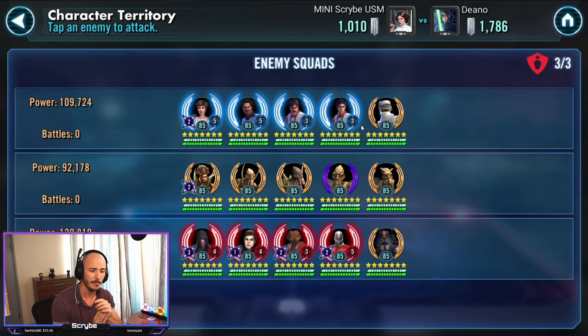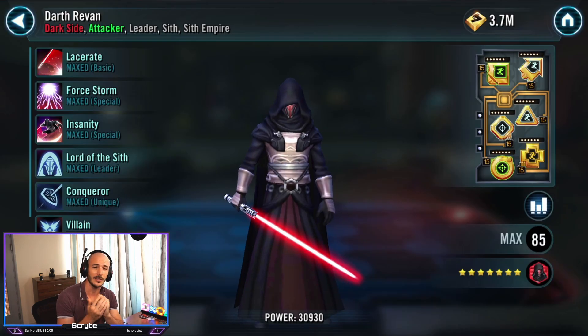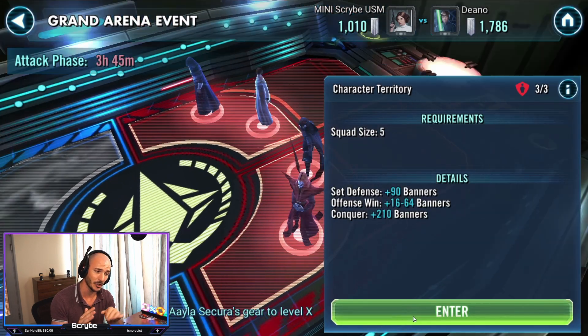Let's check out his defense. Nothing too special over here. We've got Mon Mothma, Geos and Darth Revan. I checked out his Darth Revan speed — it ain't particularly quick. 305 speed. This is like such a breath of fresh air for me. I've gone up into a new division now, so I'm at the bottom of a new division and facing much easier opponents.